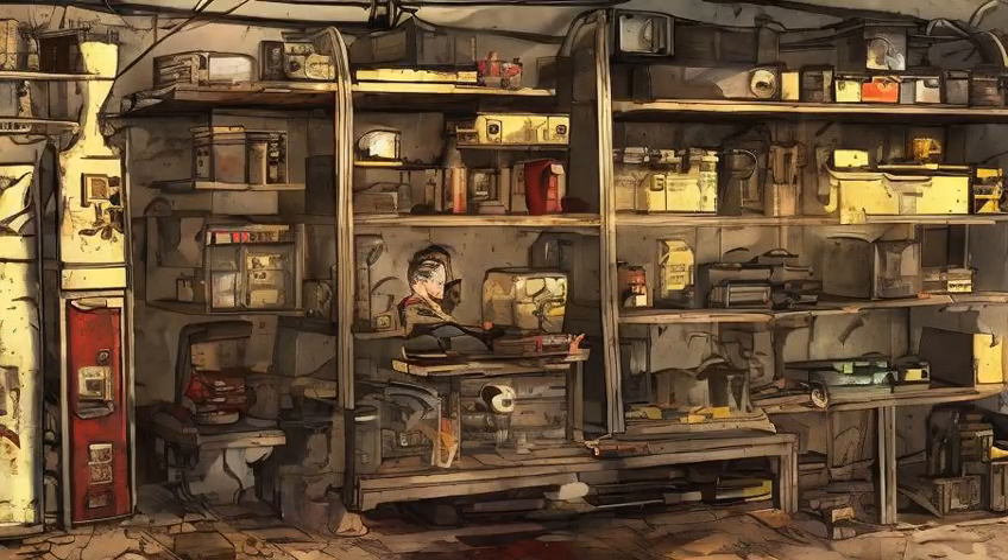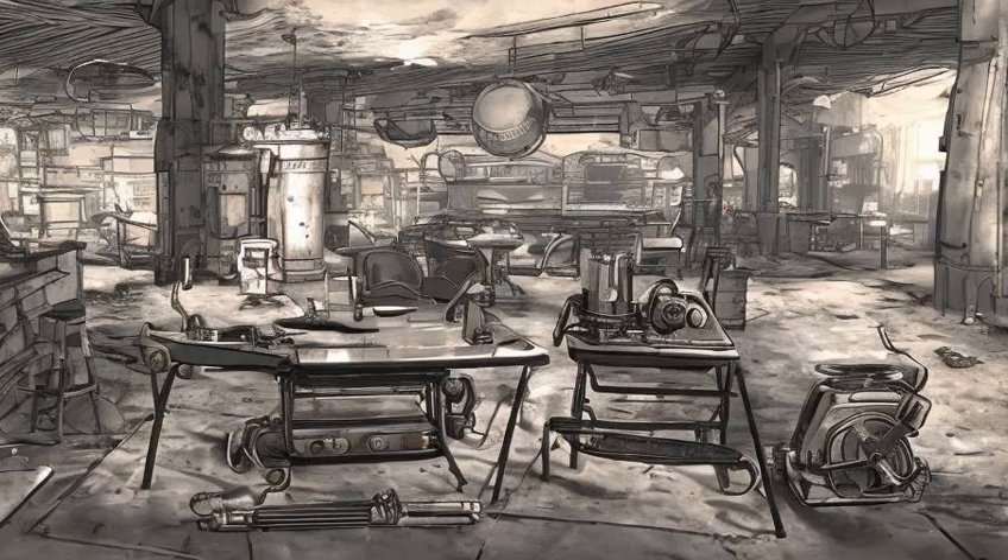Clarksburg: on the top floor of the hardware store, on a shelf above a safe. Poseidon Energy Plant WV-06: inside the south expansion, on a table with a portable grill, on the upper level accessed through the broken pipes.